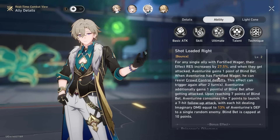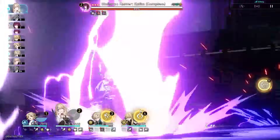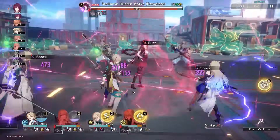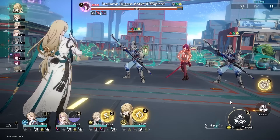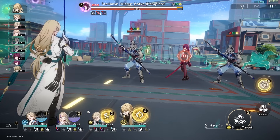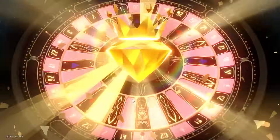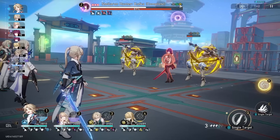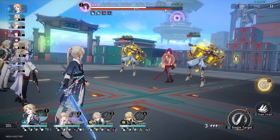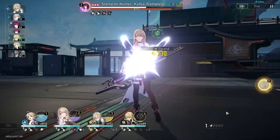When Aventurine has fortified wager, he can resist crowd control debuffs - so he needs to use his skill in order to do that. I need to make sure Luacha and Aventurine work well together, otherwise I'm going to get absolutely destroyed here. I need to make sure either he's healing their debuffs or Aventurine's keeping them up with shields so they can resist that crowd control. So I need to do a lot of their ultimates and make sure they're attacking constantly because she's only really weak to imaginary. Get the shields up. Pretty good.